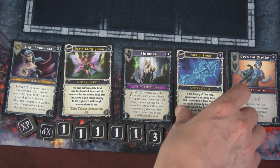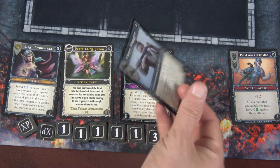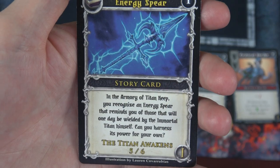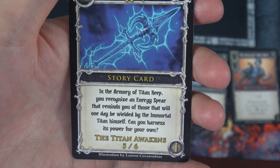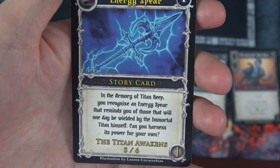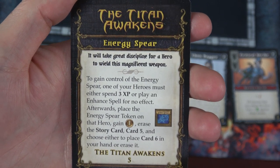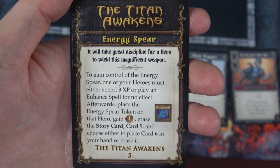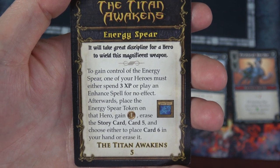I'll spend one XP and grab this card. We have to replace it with a card we're going to lose immediately — the Ebon Dagger, no one can use that anyhow. In the Armory of the Titan Keep, you recognize an Energy Spear that reminds you of those that will one day be wielded by the Immortal Titan himself. To gain control of the Energy Spear, one of your heroes must either spend three XP or play an enhanced spell for no effect. Afterwards, place the Energy Spear token on that hero and gain one campaign token.